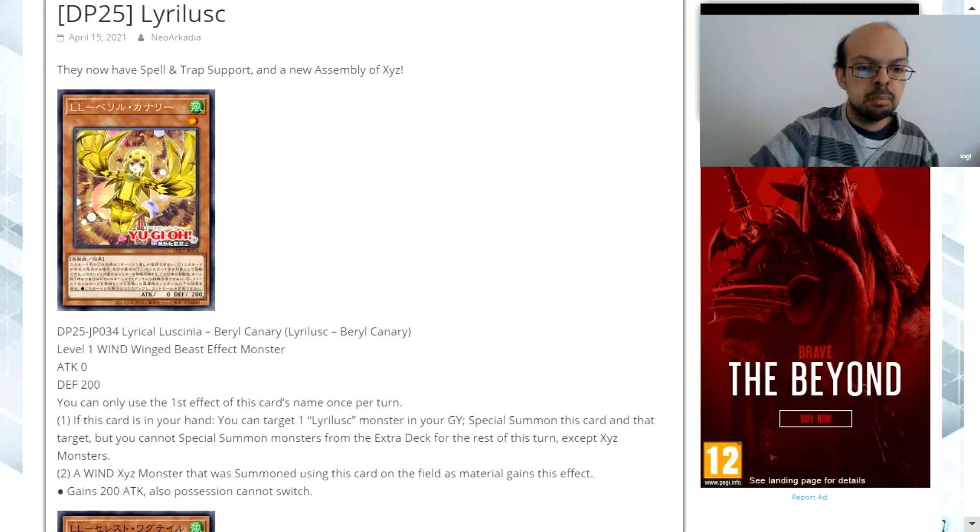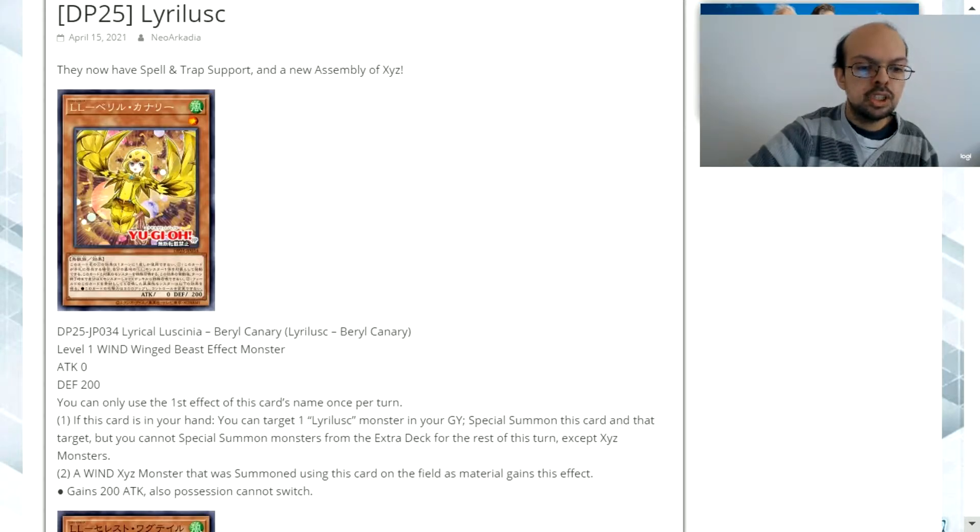Two: an Xyz monster with a wind attribute that was summoned using this card on the field as material gains this effect — it gains 200 attack, and also possession cannot switch.